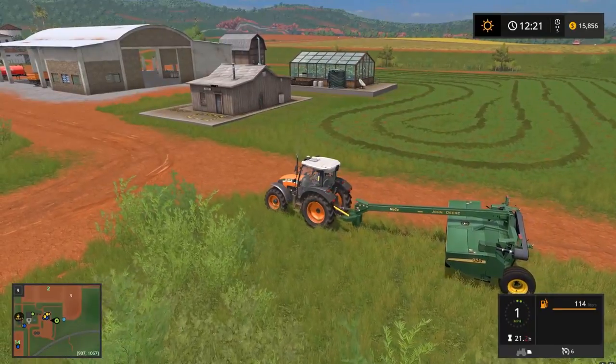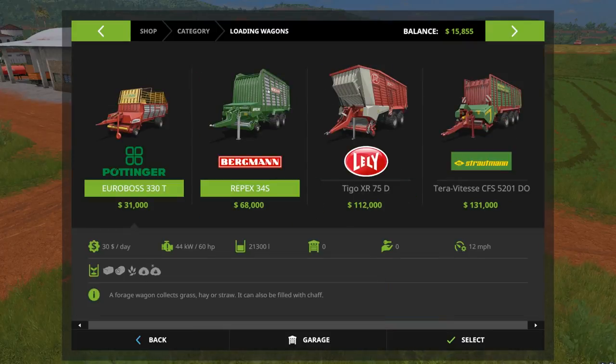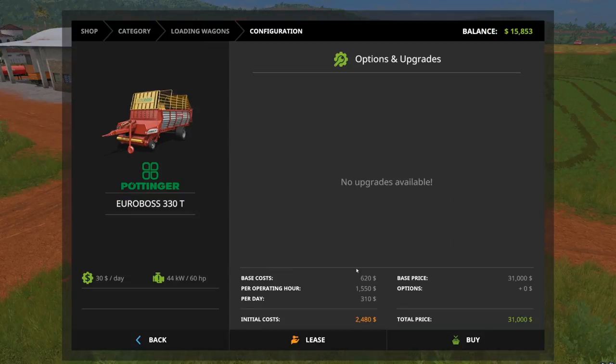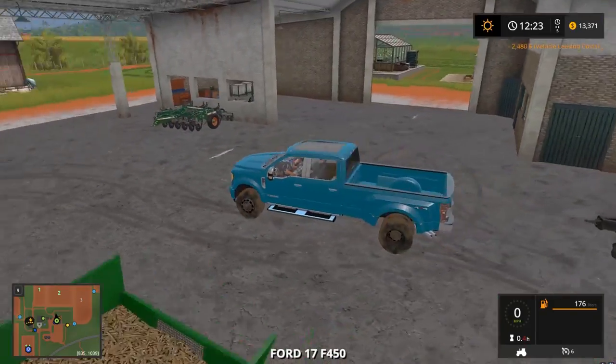We're gonna go over to loading wagons — there she is. Wow, we did give a lot of money away doing that. We're just gonna grab the Euro Boss because we don't need anything too flashy. All right, let's transfer over to our truck.